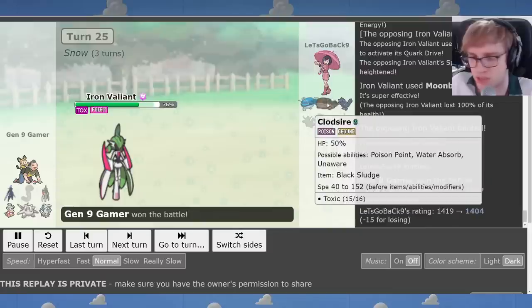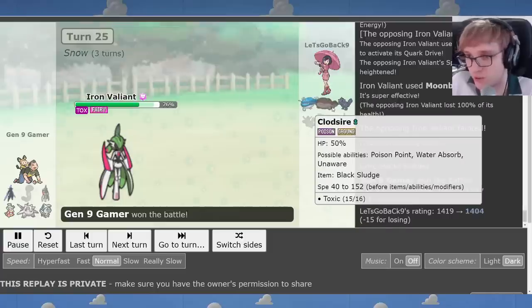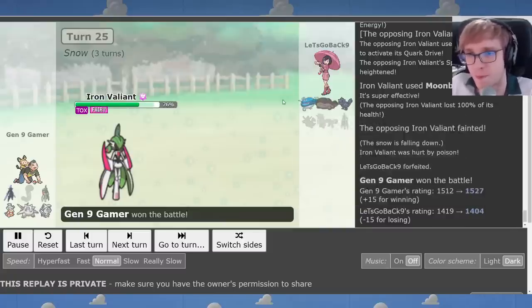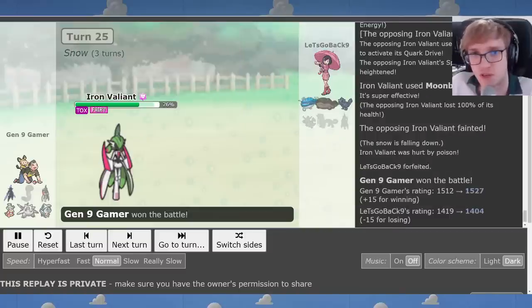I wonder if the Clodsire was Tera Dark. If so, that would have been a way to kind of destroy me, because I wouldn't be able to Sireshock Clodsire anymore. Tera Dark is common on this because it blocks stuff like Stored Power from Espathra. Maybe Tera Fairy Iron Valiant could still break through it, but it has such enormous Special Defense.